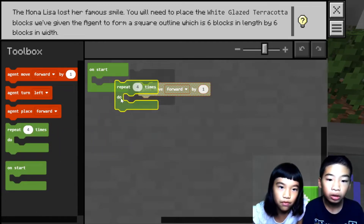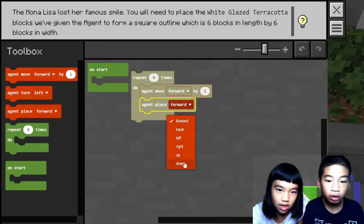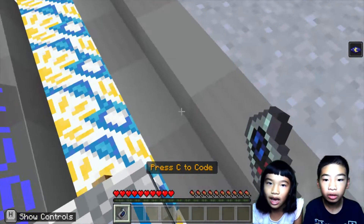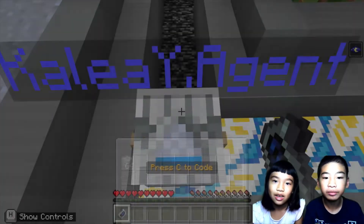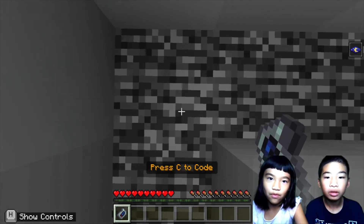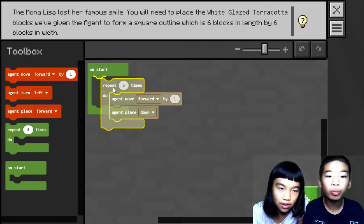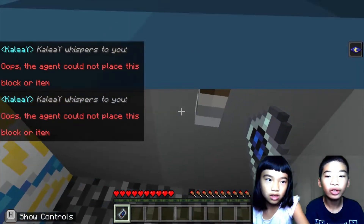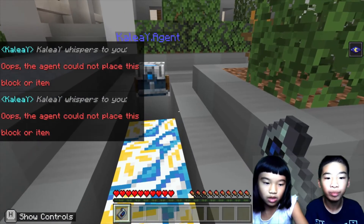So the agent will need to move forward. Then the agent places down. Let's see how many times. So the agent already has the blocks — like half of the thing. Maybe it didn't get the score. There's white glazed terracotta, which we're going to use. So we need to move forward one, two, three, four, five times. Repeat five times, and then we'll do one more of the sides. But first let's try this. We need to move back — go back on the blocks and then make the agent move back one.